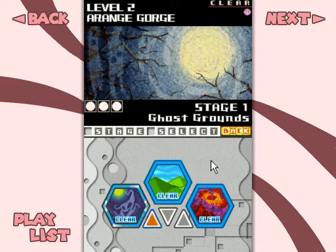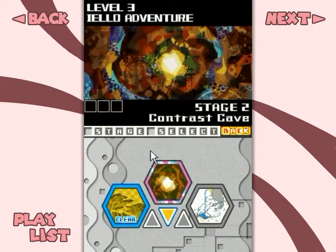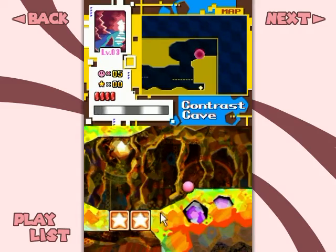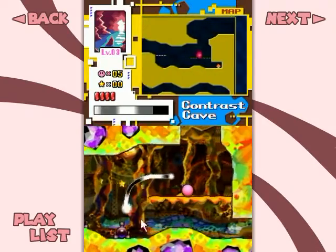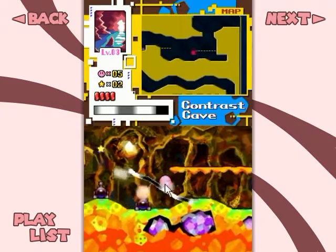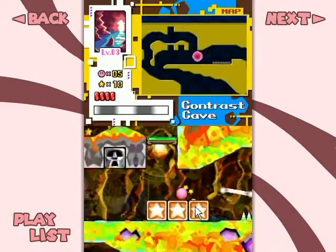Ghost Grounds is now 100%'d! I'm gonna do one more level — Contrast Cave. There's a coin — I said coin again, not metal, I'm sorry — right down there, and we go down around. They really do remind me of coins with their flippiness — coins always have that flippy effect in video games.